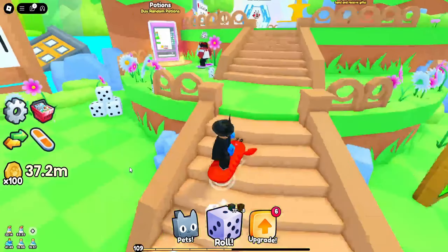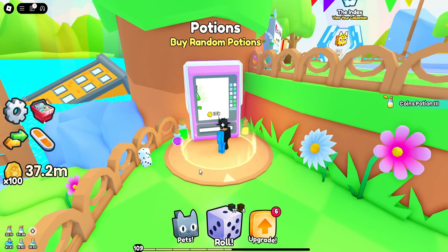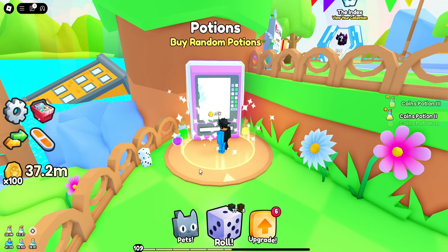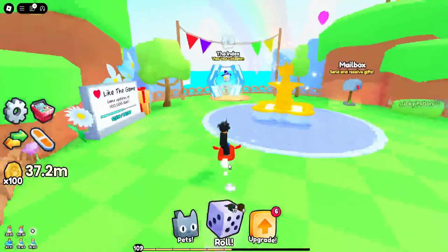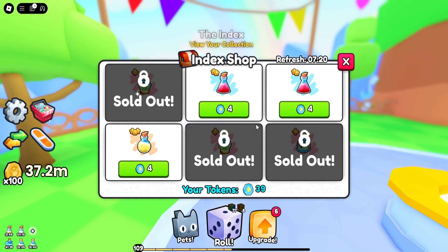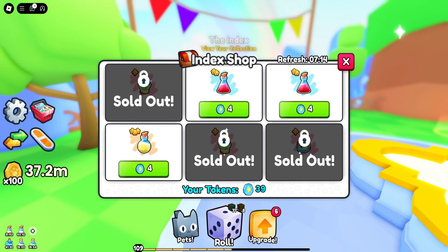But before we use them, let's go ahead and use the potions item machine. We're going to buy random potions — every single one in here. Okay, and there we go, it's sold out. If we go ahead to the index shop, you can buy some potions there as well, and I already did that.